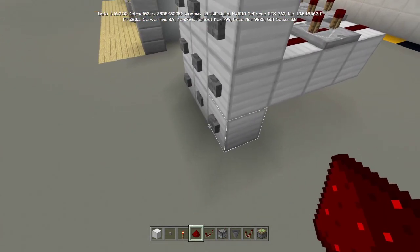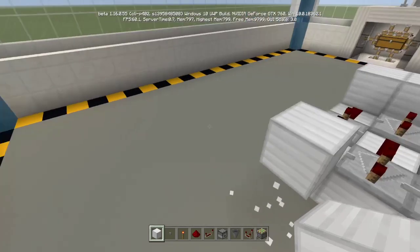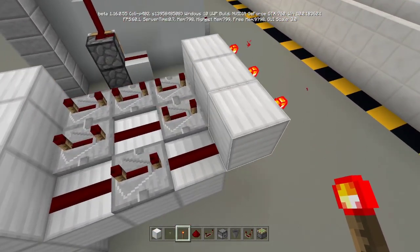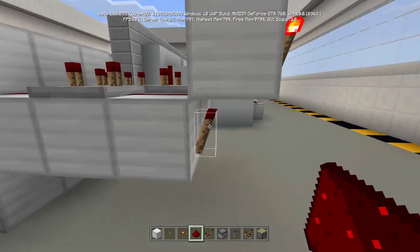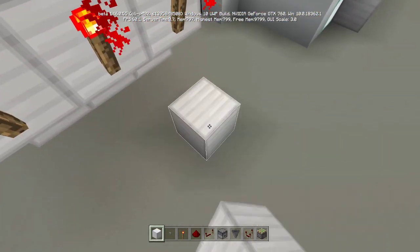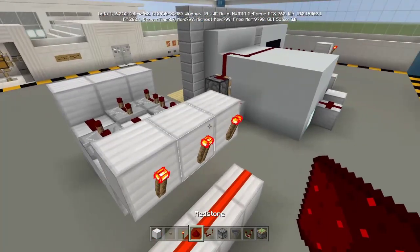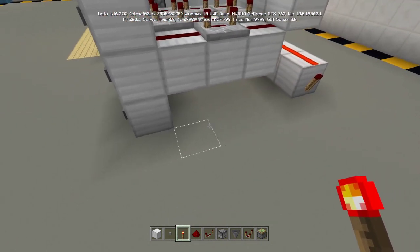Next, place a block in front of them just like that, and place a torch — oops, be careful here, we have a redstone issue, make sure to remember that. Place a block here, a redstone dust, then another block here, another redstone dust, and it should turn on all of these redstone torches.